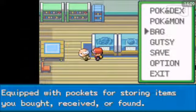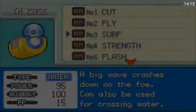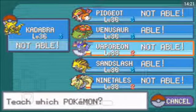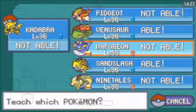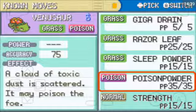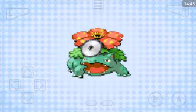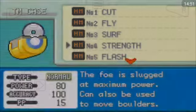Now, who am I going to teach Strength to? I've got Venusaur and Sandslash who are able to learn it. Sandslash already knows Cut so I'm going to give it to Venusaur, because I don't really use Poison Powder all that often — I'll use Sleep Powder more likely. I can always delete it if I need to and give it to a different Pokemon. There we go — Strength.